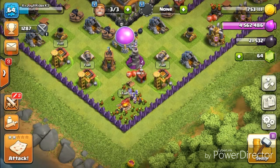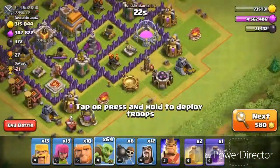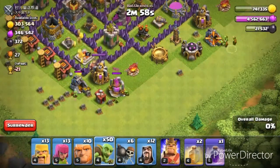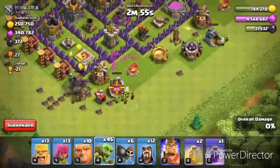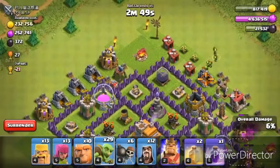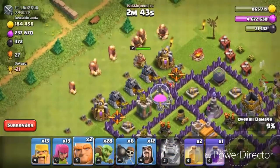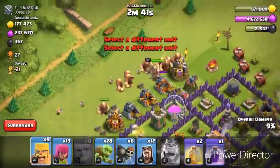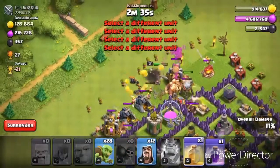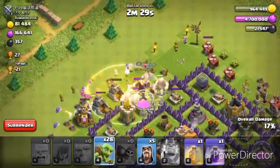We finally found a base after a long search, and we're just gonna snipe all the buildings down here like we usually do to get some more elixir and gold on the sides. There are miners coming out of the clan castle — that's not good — but they seem to be only level one. And we got some hogs as well, which is strange.